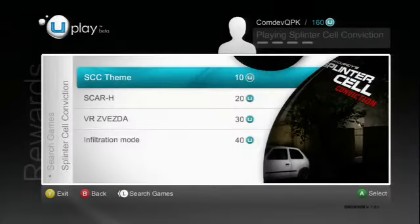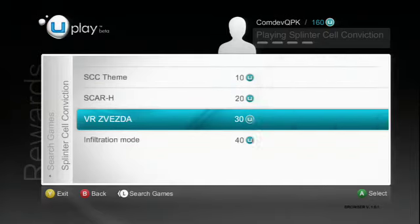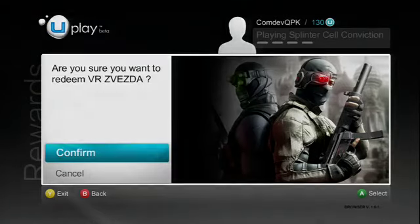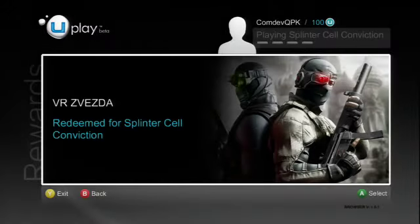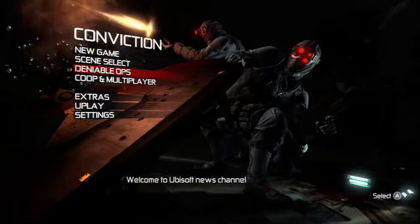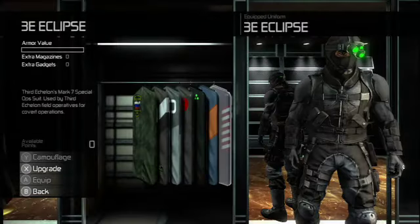Let's unlock the skin for Deniable Ops. All we have to do is select a reward, press A or click OK on PC, and confirm the selection. The reward will now be unlocked. Once that's done, all you have to do is exit Uplay and go back to your game. The next time you start up a Deniable Ops mission, you'll see the skin available for selection.